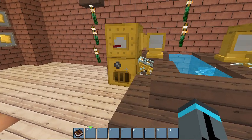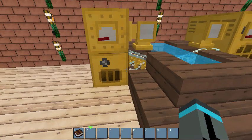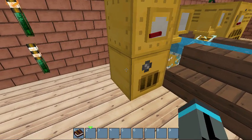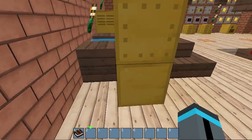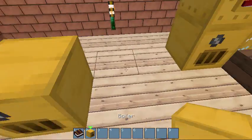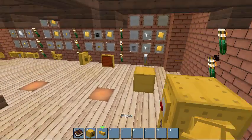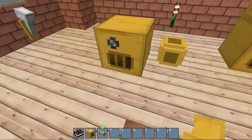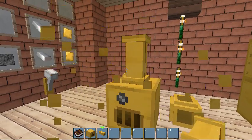Regarding the limitations of how you can connect things to a furnace: you can connect hoppers to throw in more material — the hopper can be hooked to the top for fuel or to the sides. Pipes, however, can only go into the top of a furnace. If you put a pipe on the side, it's just a bundle of connections and it doesn't work. Put it on top, and it works.